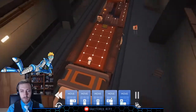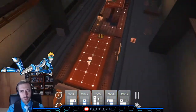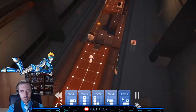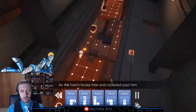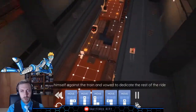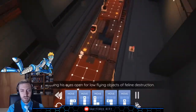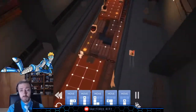I need to go left first — I need to go forward first. As the hatch broke free and rocketed past him, Theo pressed himself against the train and vowed to dedicate the rest of the ride to keeping his eyes open for low-flying objects of feline destruction. Good choice.